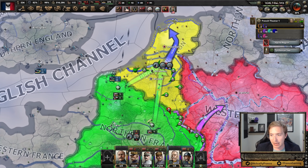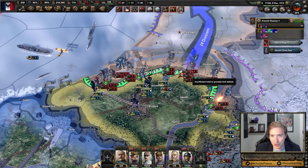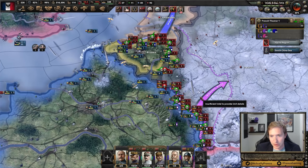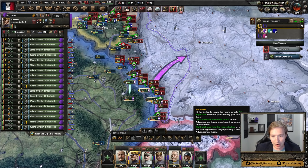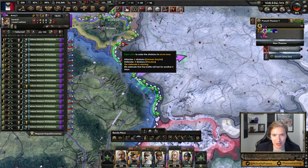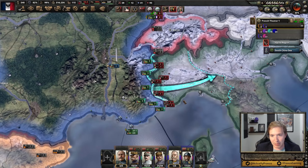Liberia has been called in. The Netherlands calls in the Dutch East Indies. All fine. I'm not feeling too worried about my ability to hold over here. I am, however, feeling a lot of discomfort about Belgium's ability to hold over here. So that could be an issue.